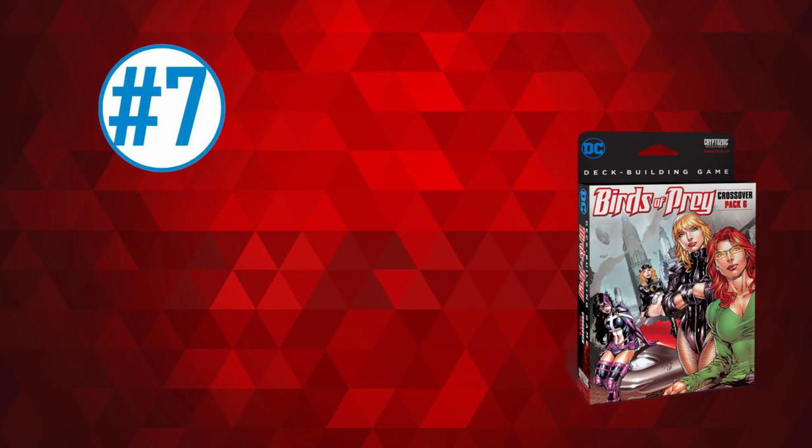Number seven goes to the Birds of Prey crossover, which is much better than the previous one, but really needs specific base sets to go well. The way it works is you play a lot of ongoing cards and try to rotate them — using either your big card or their abilities, and either they rotate completely or every time they rotate they do something. It's sort of cool, but when there aren't a lot of ways to rotate, it's a pain. It works best in Teen Titans because there are a lot of things that will fetch ongoing cards, or you can rotate other ongoing cards, and that still helps.